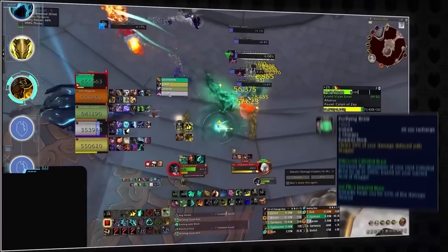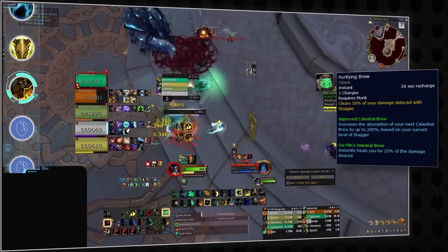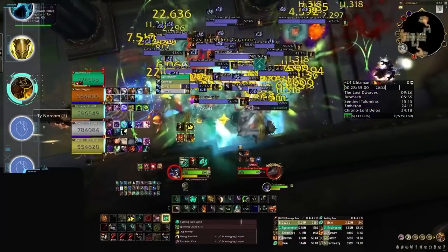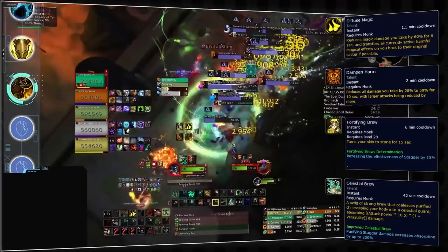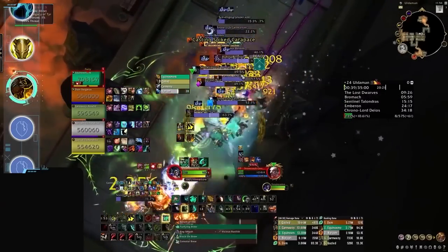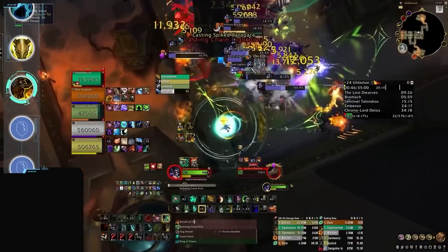However, managing Stagger with Purifying Brew effectively is crucial, as it can lead to spiky health fluctuations and may require extensive kiting in certain situations. In terms of defensive cooldowns, Brewmasters have an extensive toolkit with abilities like Diffuse Magic, Dampen Harm, and both Fortifying and Celestial Brews, which all provide additional layers of damage mitigation. However, the strength of these cooldowns can be a limiting factor, and when compared to some of the more meta tanks, are far weaker, making Brewmasters as a whole a lot less reliable in higher-level keys.